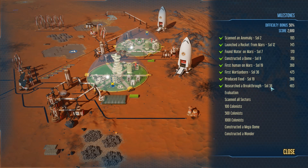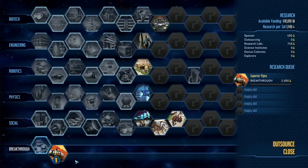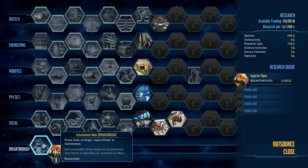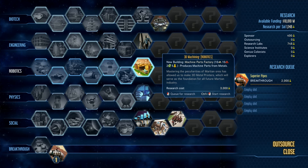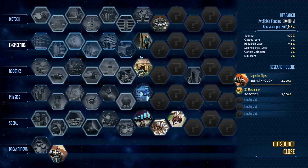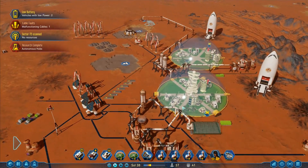Researched a breakthrough — soul 385. Going to research tech: superior pipes is in there. Busy working: autonomous hubs — drone hubs no longer require power or maintenance. I'm going to go compact passenger module, then 3D machining, then new building — machine parts factory produces machine parts from metals. I'll go for that one next because it might be quite useful, then that one, then that one. That looks good.